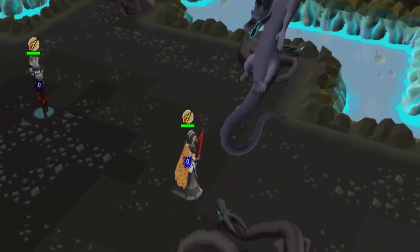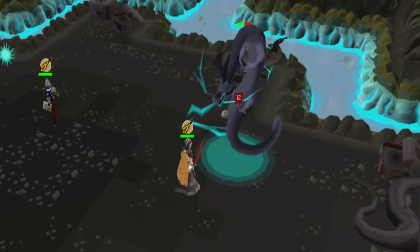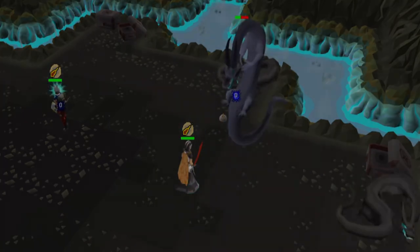Worms also have a chance of spawning a superior variant, provided the Slayer reward Bigger and Badder is unlocked. These superior variants act the same as a normal worm while having a higher combat level.